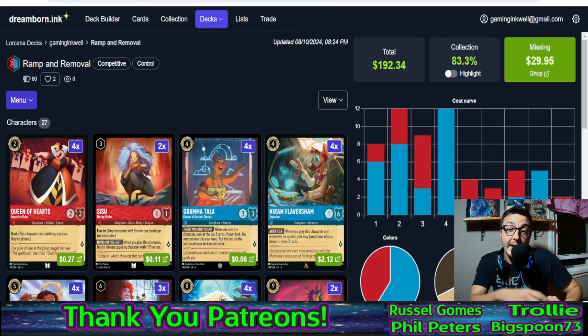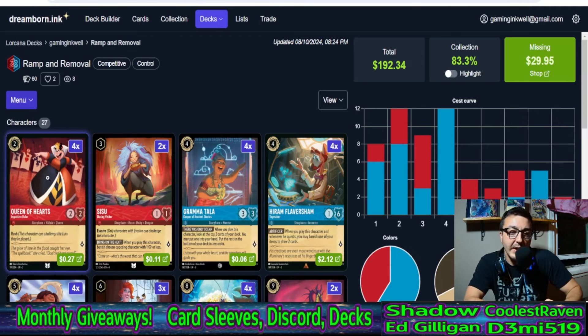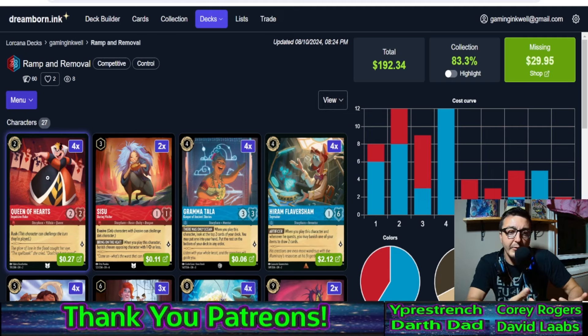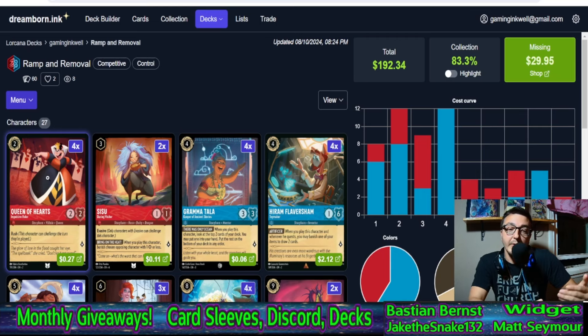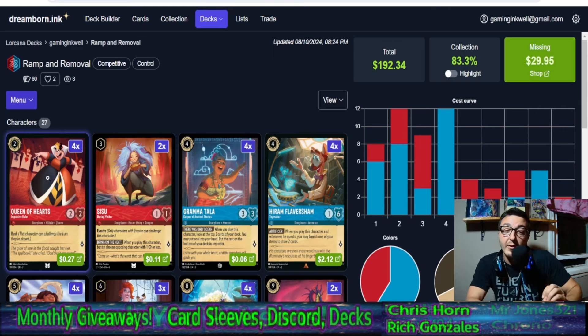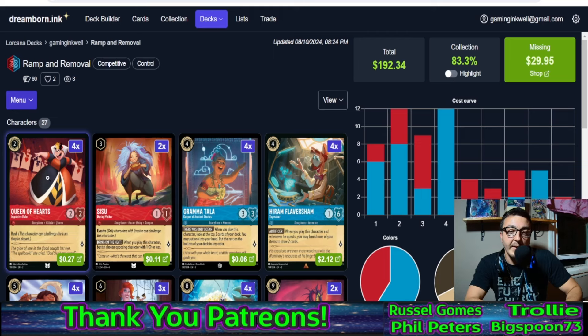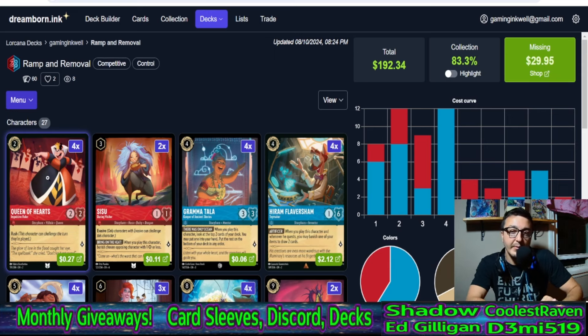I went for the consistency, the ramp, the long-term portion of the game to sure up the matchups I truly expect to face more often. But that's enough about the last video — this video. We answer aggro right off the bat with four queen of hearts and two sisu's the daring visitor. When you play sisu you can choose a character your opponent has with one strength or less — like daisy duck, cursed merfolk, maleficent, leela, flynn rider — all of these hyper aggro cards.